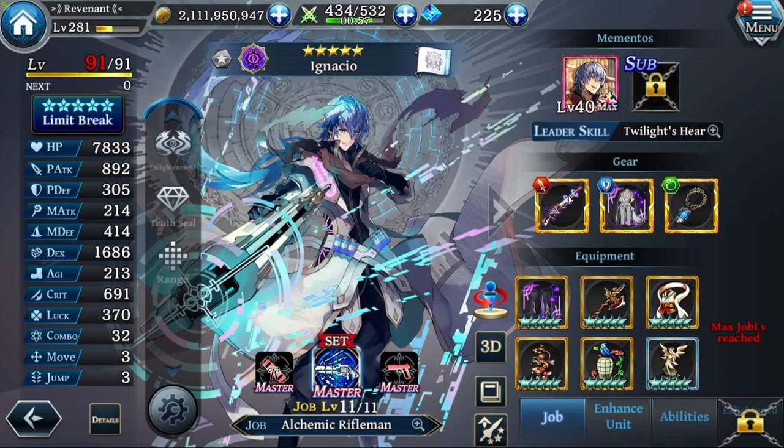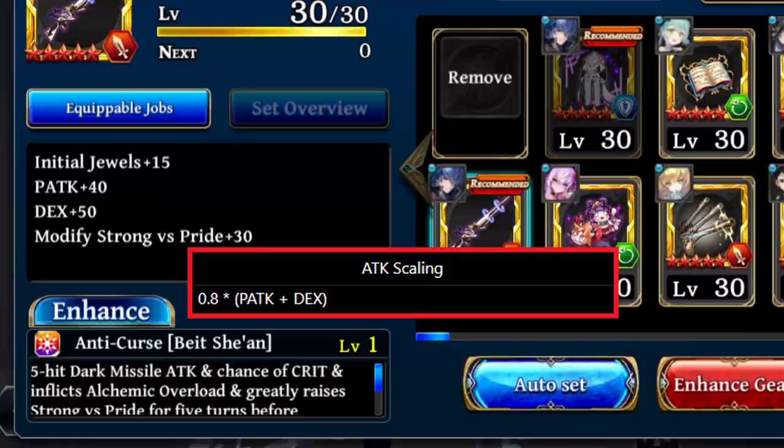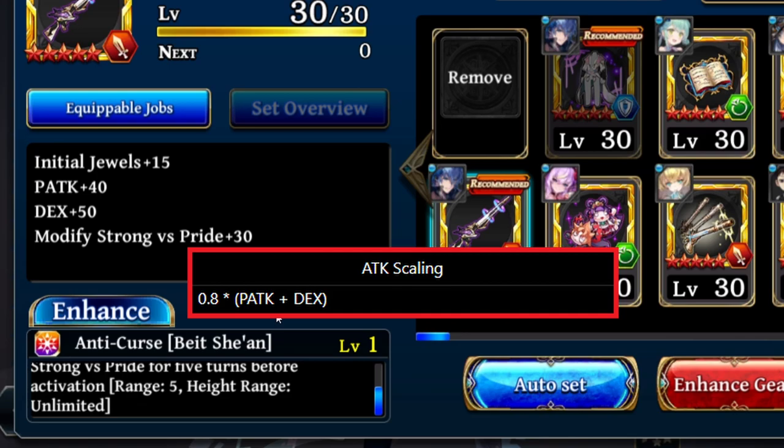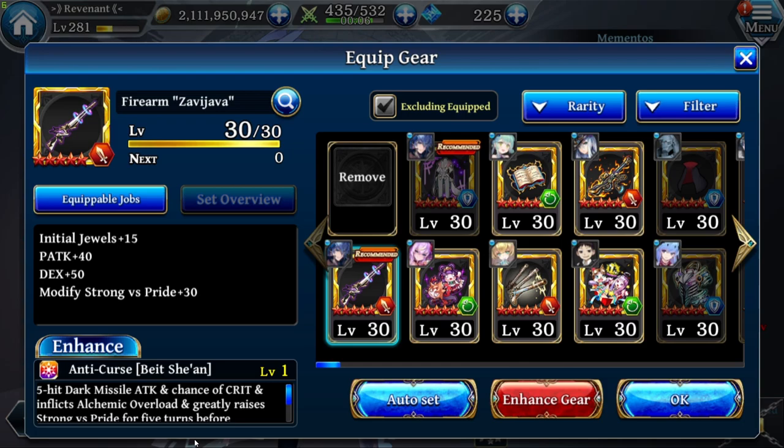Now let's take a look at his gear setup. In the first gear slot we are using his main gear, which you can obtain by clearing his box event. That one is called Firearm Zevijeva. It gives Intro Truth plus 15, P-Attack plus 40, DEX plus 50, and Modify Strong with Sprite plus 30. It also has a Gibraltar: Anti-Curse, with Dark Missile Attack, Enchance of Grid, and inflicts Alchemic Overload. It raises Strong with Sprite by 100 and 50 for 5 turns before activation, range 5, high range unlimited.